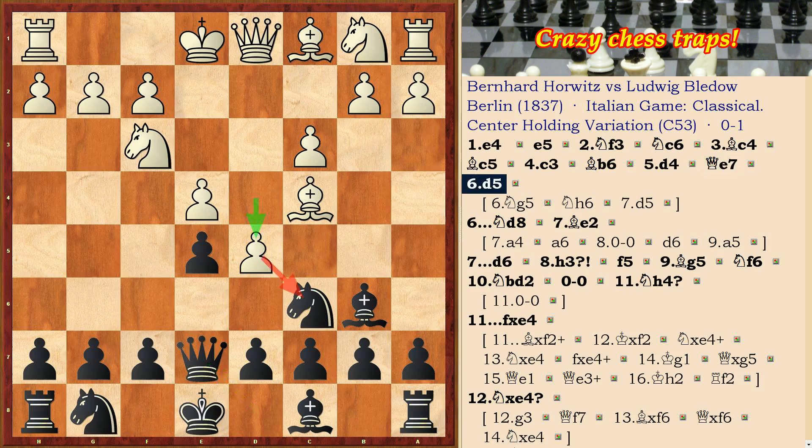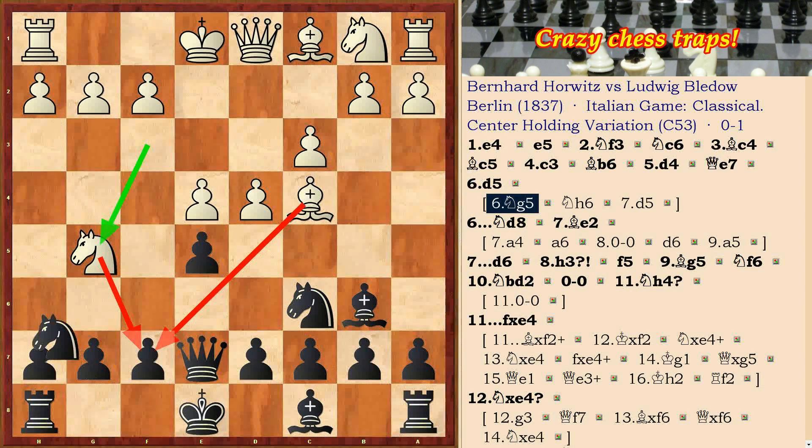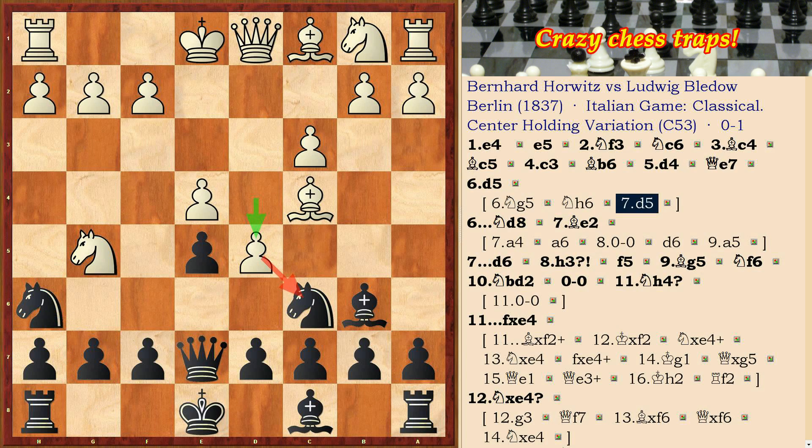White moved d5 here, but there was a stronger variant: Ng5, attacking the f7 square. After Nh6, d5 follows. Thus the knight is on the edge of the chessboard and the position of white is better.